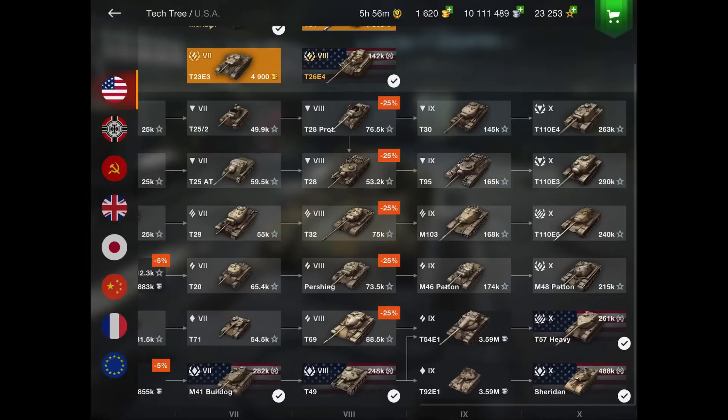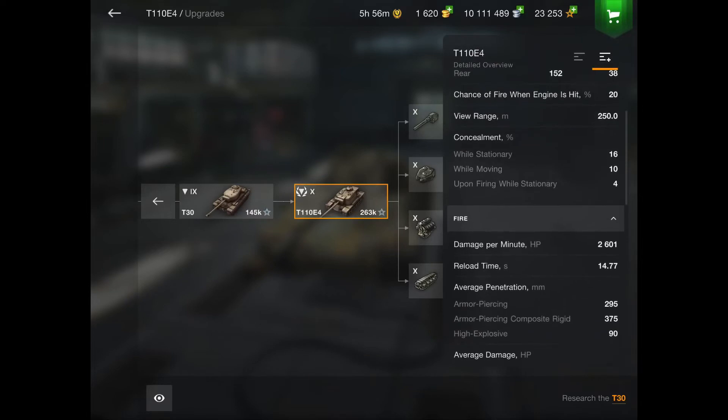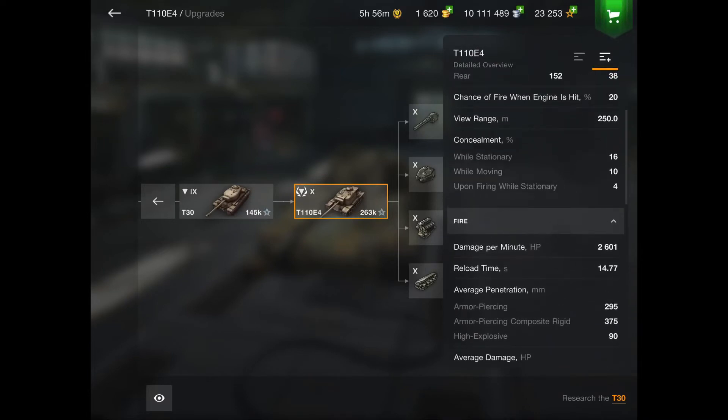Moving on to number three, we go to the American tech tree: the T110E4. This tank isn't really that bad, it just could use a buff. The only difference from the E3 is it has a turret, but you trade your armor for it. You have a pretty long reload at 14.77 seconds, your penetration isn't bad, but you're slow, your turret traverse is slow, and your hatch is huge and easily penned. I think wargaming should buff either the armor or the speed and then it'd be a great tank.